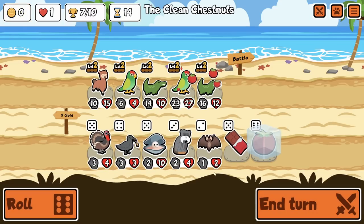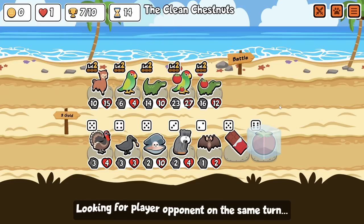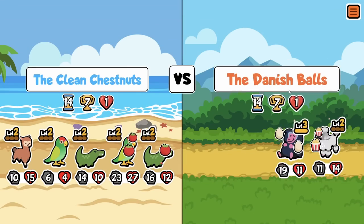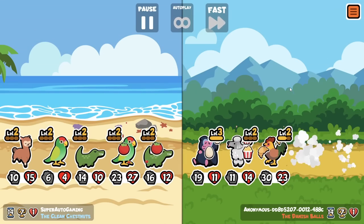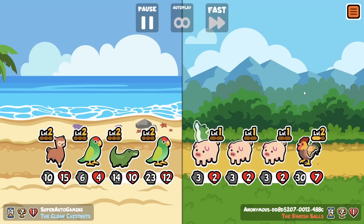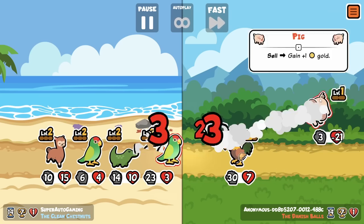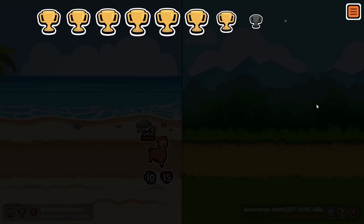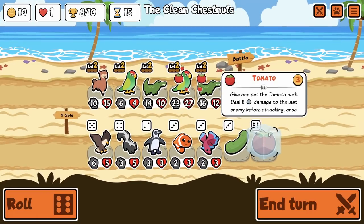Oh, more — so much more. Okay, we're looking okay here. The problem, like I've been saying, is that we have no weakness — we don't have bat. We need summon teams. Yes! Yes, do it to him — show him what for! Beautiful. Now we just need to keep that up.